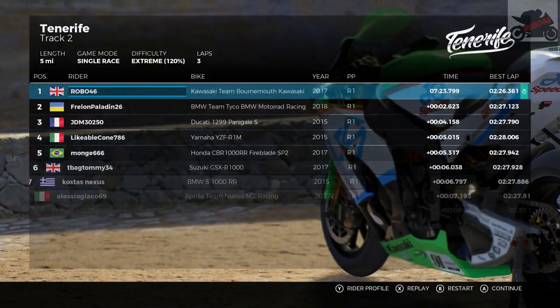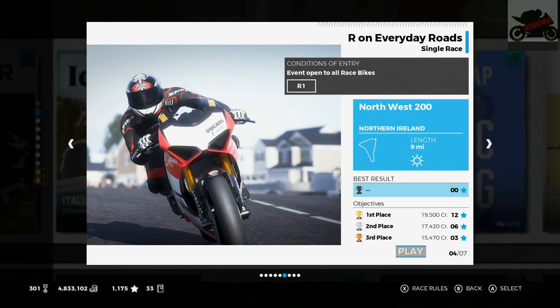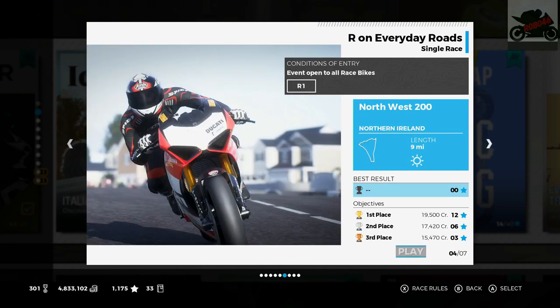We are going to win — it's going to be by over a second, that's going to be our biggest win margin so far with the JG Speedfit Kawasaki. We won by 2.6 seconds. Northwest 200 — I knew this one was coming up. We've got a drag race, then Cadwell Park, then Daytona International Speedway. Let's get on with the Northwest 200.